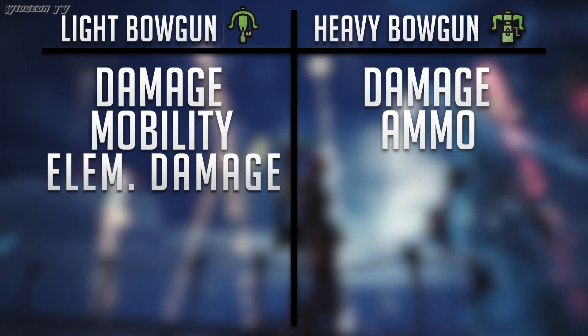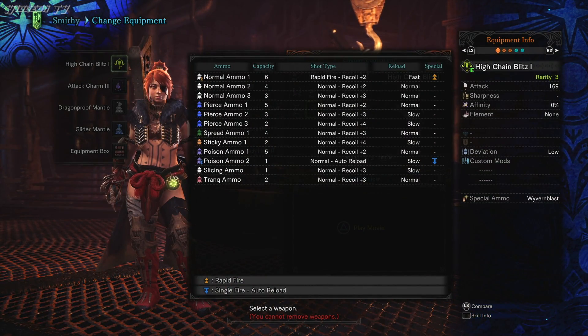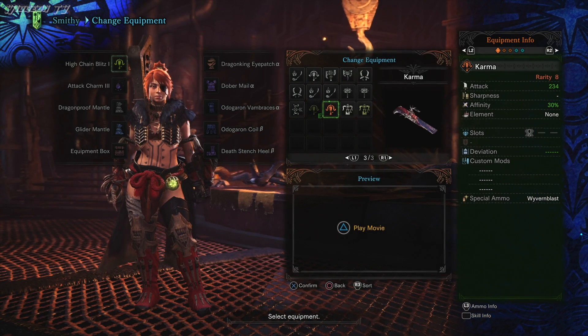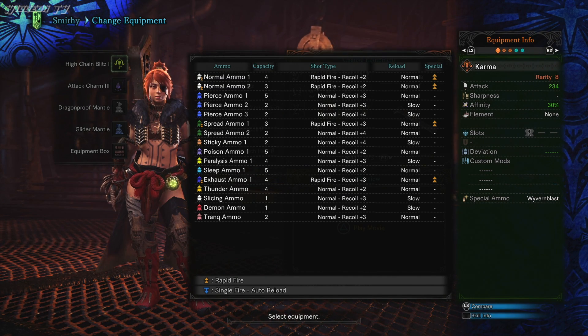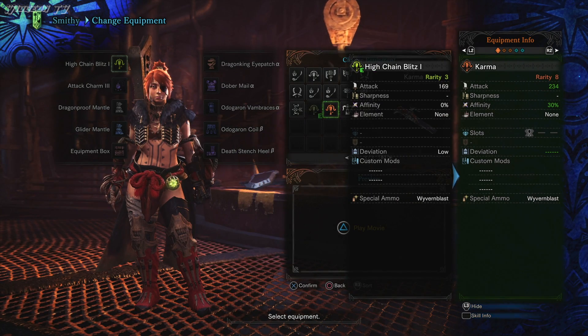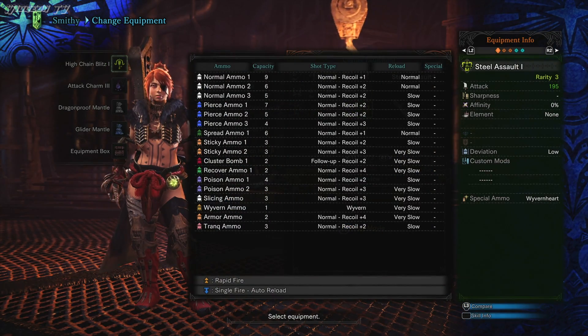Let's talk about the light bow gun's elemental damage. Each bow gun — light and heavy — comes with a loadout of ammo specific to that weapon, but with light bow guns there is always a far greater amount of elemental ammo types to choose from. While the heavy bow gun might have paralyzing ammo, the light bow gun might have paralyzing ammo, sleep ammo, and poison ammo all together. This is one of the reasons why a lot of people call the light bow gun a support weapon, because inflicting status effects is one of the best things you can do with it. The fast reload modifier can also be found on a lot of these ammo types, while with the heavy bow gun you pretty much don't find those anywhere.